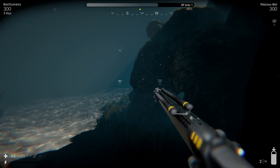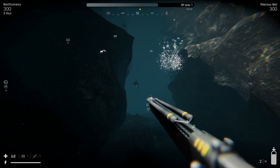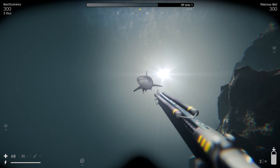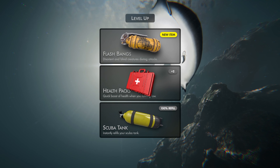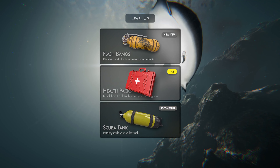There are also new enemies. There's like a grouper that kind of floats around. But there's a Hammerhead Shark that's humongous — he's large. So that's pretty cool. We leveled up.